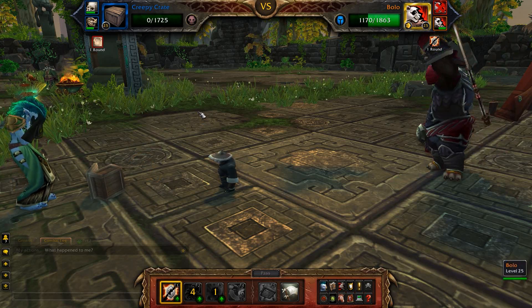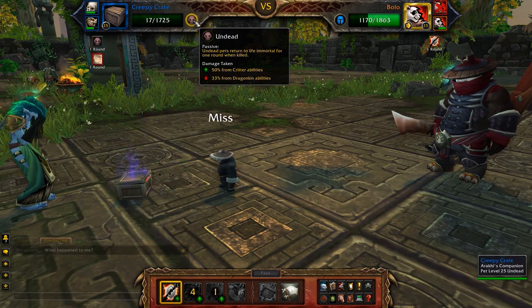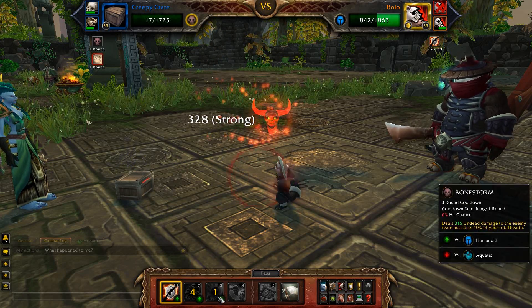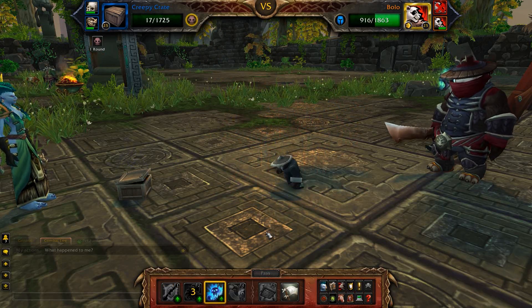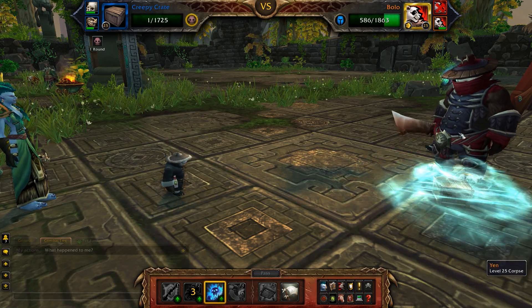It doesn't really matter what happens now. The other thing is that the undead racial is going to be working very much in your favor, because all of your pets are undead. That's going to bring us back to life for one turn — and you know what that turn is going to let us do? It's going to let us Bonestorm! There we go, second Bonestorm. And daily damage to the backline pets, which is really key in this fight because he likes switching his pets out to the backline so much.